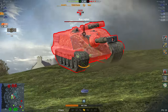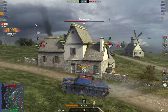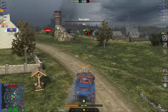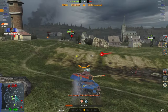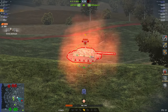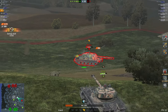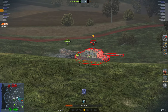The Foch is just pushing forward for some reason. Shanks is going to track him and get away—there's a Bat-Chat 25t there too, and a heavy on the other side. Whatever the Foch was thinking, he's engaging three tanks all positioned at different angles, in a tank destroyer! You can push in a Foch if the enemy is straight in front of you, but you can't push in a Foch if there are three guys spread around the battlefield.